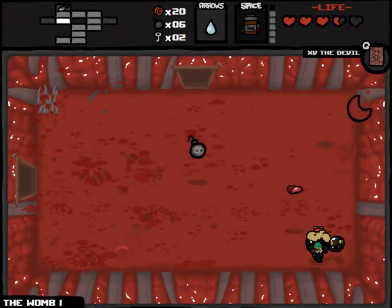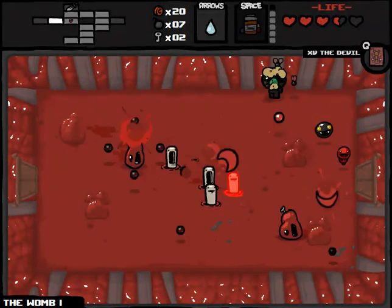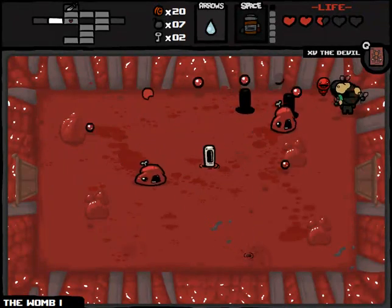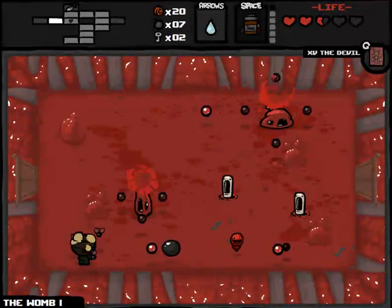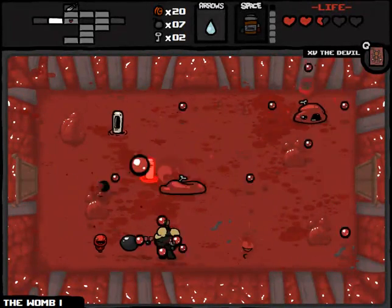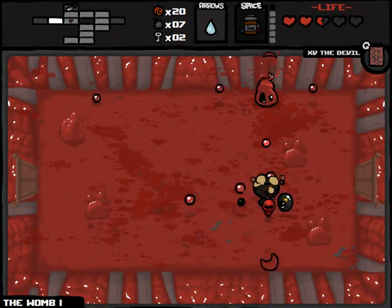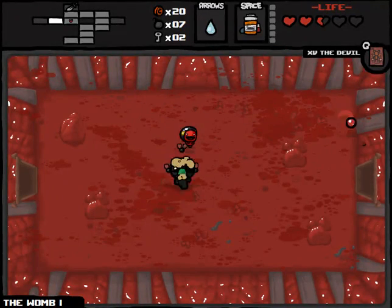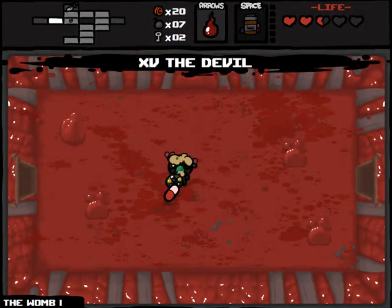That guy is on some spikes. There are more hearts left over — I should go pick those up because I am taking damage like a motherfucker right now. I really don't want Diglet to become my new nemesis. He's so good when you're doing the third gym in Pokemon Blue. More speed up. God, I used the devil by accident — that's like the fourth time that's happened. I wanted to use my pills and ended up using my tarot card instead.